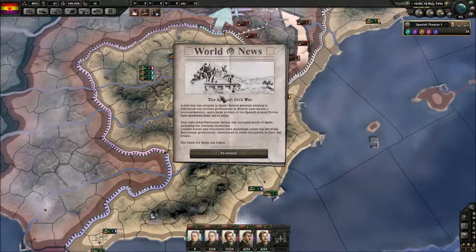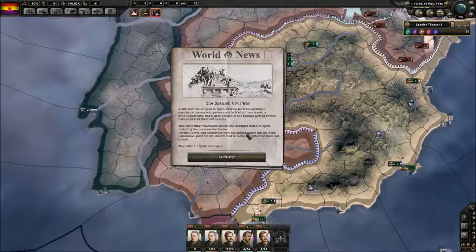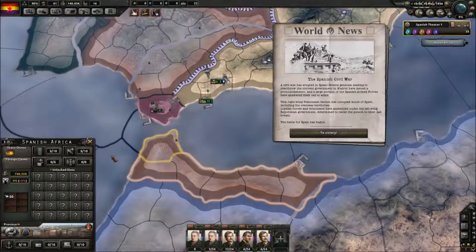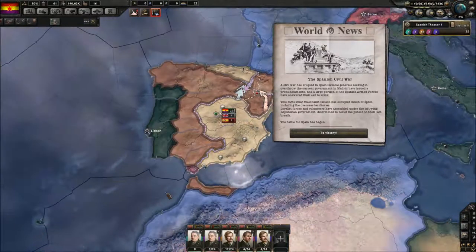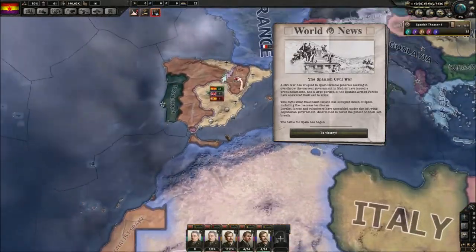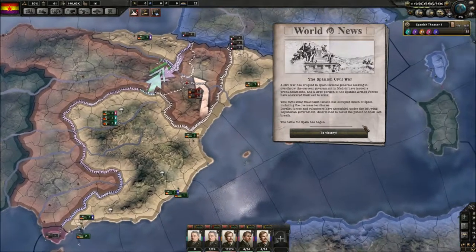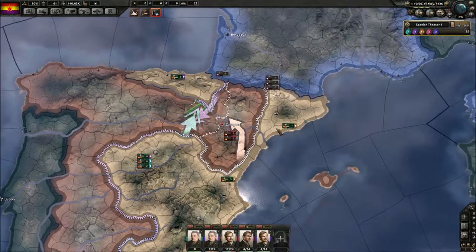So the Spanish Civil War has erupted — several generals seeking to overthrow the current government in Madrid have issued a pronunciamento. The right-wing Nationalist faction has occupied much of Spain but not many important cities, just Sevilla as they said. Including the overseas territories — yeah, that's right, we lose the part of Morocco. So we can't pass with boats here, which is why our fleet is stuck here. Let's tell them to patrol the Mediterranean, which is something at least.